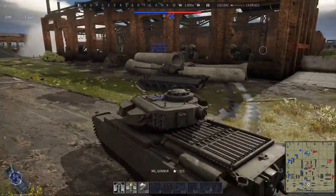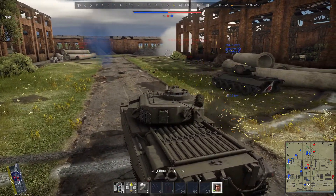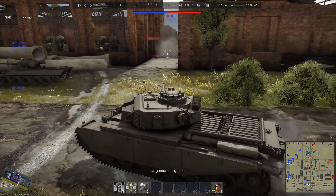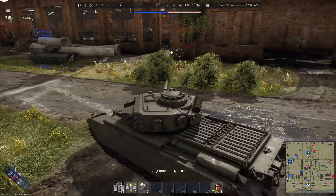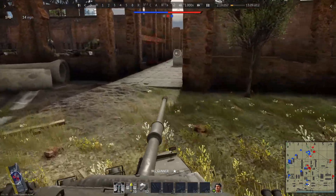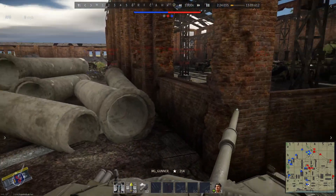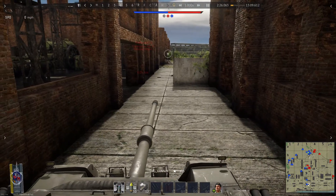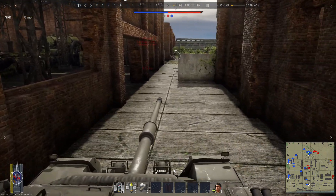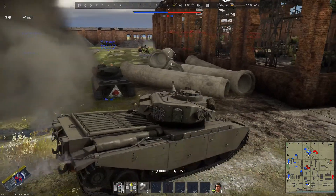There's a vehicle off to my right I don't see - he pops me in the side. It's another Centurion Mark 3, same as me, maybe a little bit lighter. I can't get him; he's hiding over there in a real good defensive position. I can't keep watching for him because I've got my backside exposed.